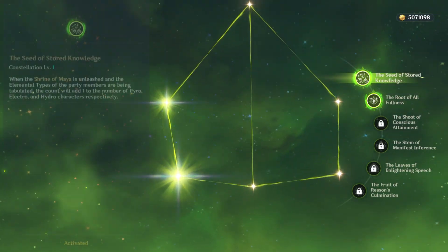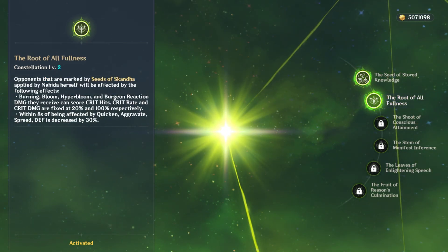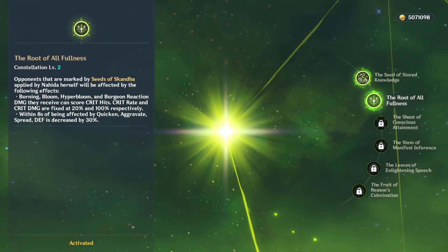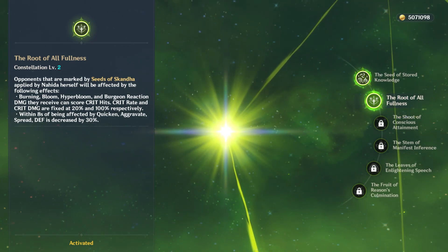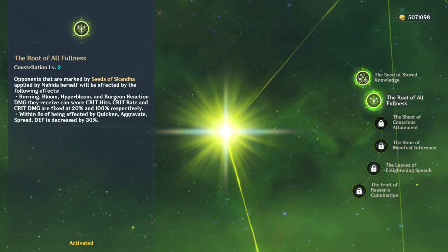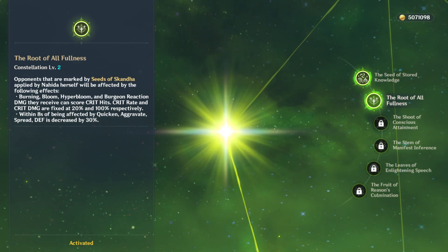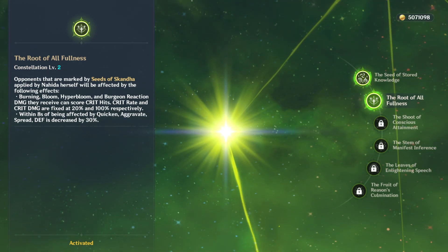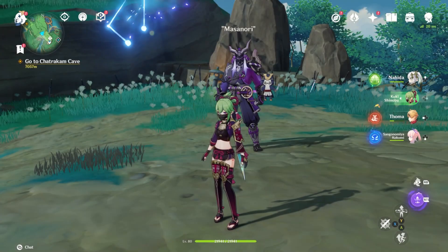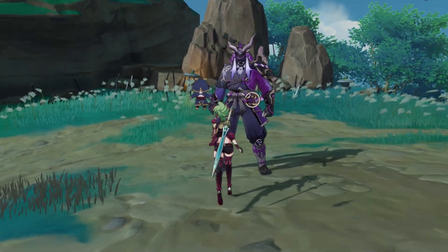Now we're actually going to activate C2, which we have right here. We're going to test burning, bloom, hyperbloom, burgeon, and then the quicken, aggravate, and spread effects. The crit-enabled reactions — burning, bloom, hyperbloom, and burgeon — have a 20% crit rate, so we'll eventually get crit damage hits and observe them in real time, comparing C0 to C2. Everything from here on out is C2.